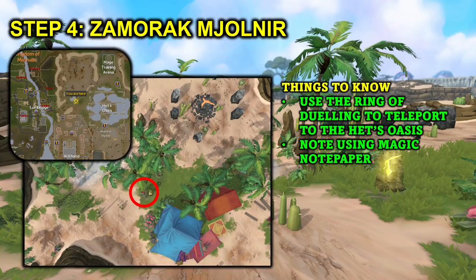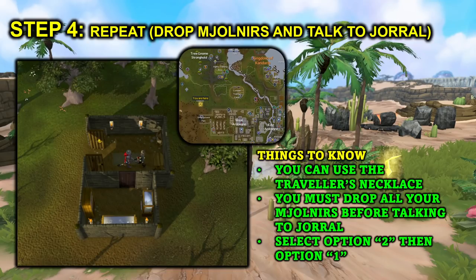Step four is getting the Zamorak Molnir. Use the ring of dueling to teleport to Hetiz Oasis, then run a little bit northwest to the circle on screen. You'll be able to get the Zamorak Molnir by digging in that location, then use the magic notepaper on it to note it. The final step is simply to repeat: drop the Molnirs, talk to Jorl, select option 2 then 1, get the enchanted key back, and repeat all of these steps.